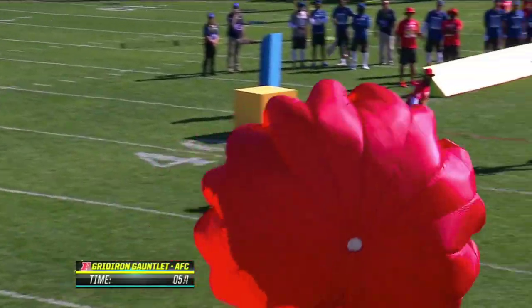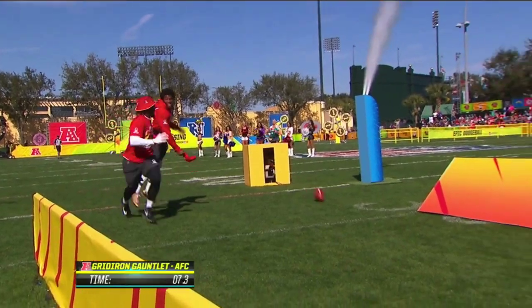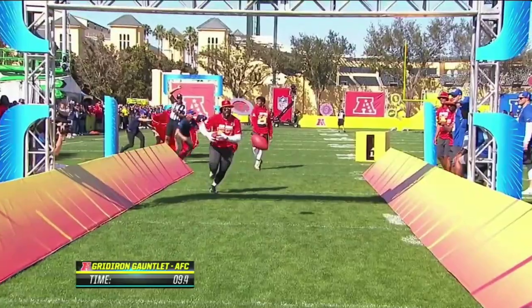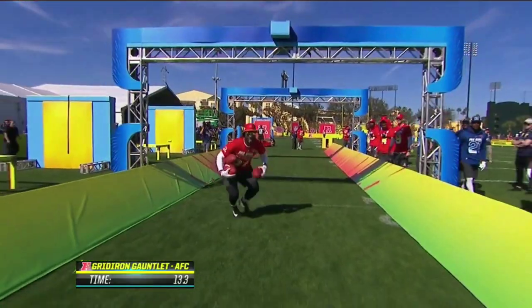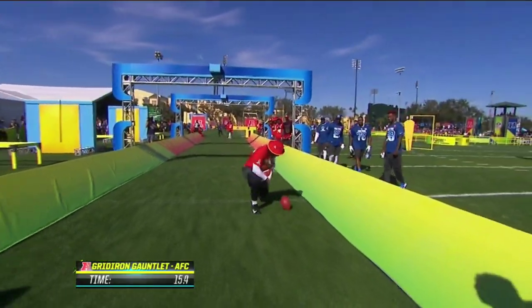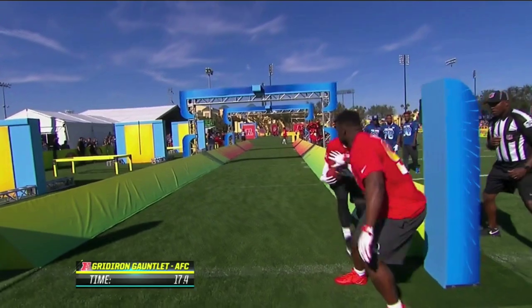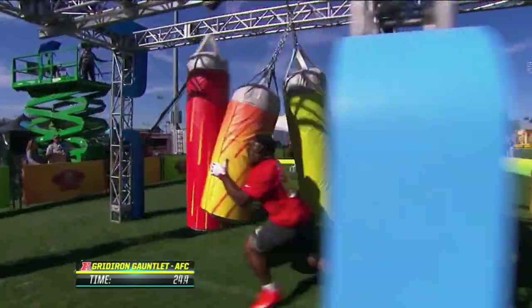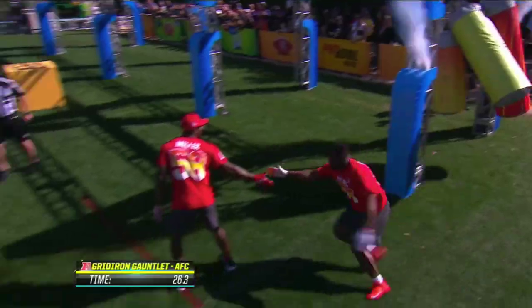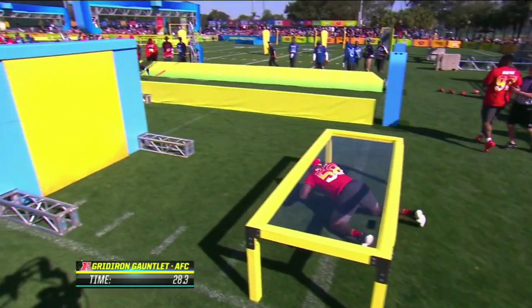It's interesting about the parachute — the faster you run, the more resistance you get. C.J. Mosley has got a tough job here. We've got a snap machine and balls falling from the sky; you've got to get through with all four balls in your control. Gino Atkins has three bags to push together. The lightest of the three is 250 pounds, the heaviest 350.